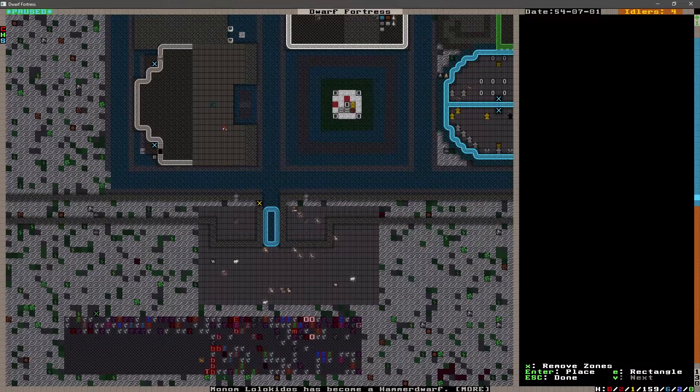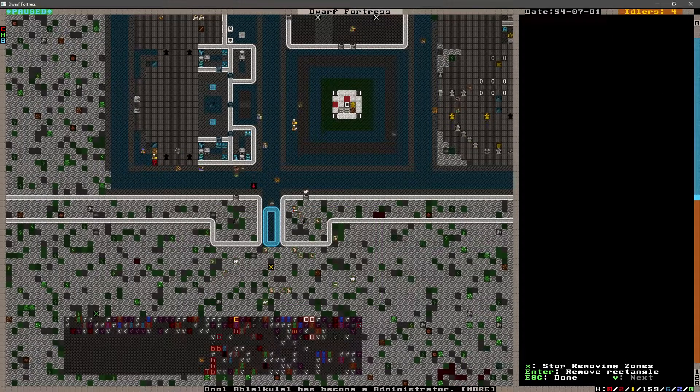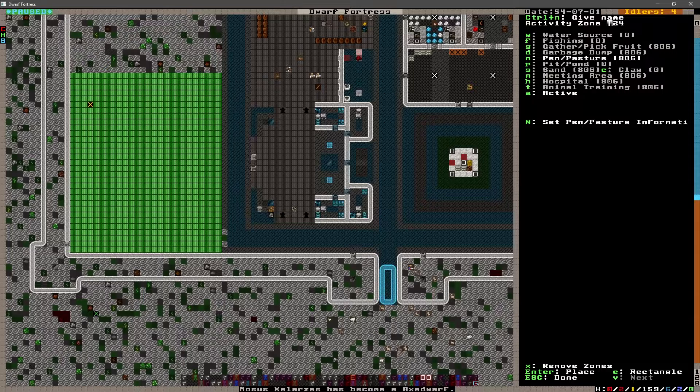I think the first thing I want to do is this pasture here has ended up in kind of no-man's land. I'm going to go ahead and take that out and put it over here in this space where we don't have anything built quite yet. I'm sure something will get built there someday, but for right now, it's a pasture.